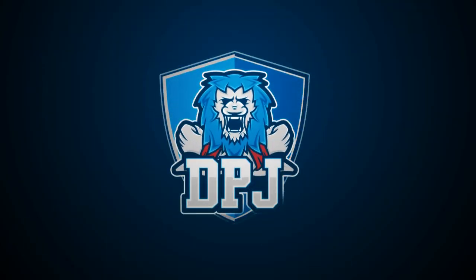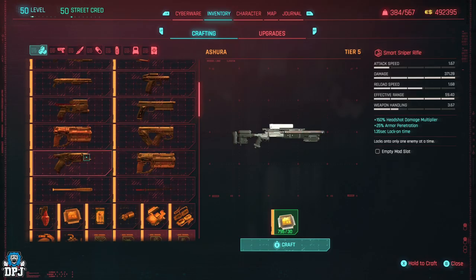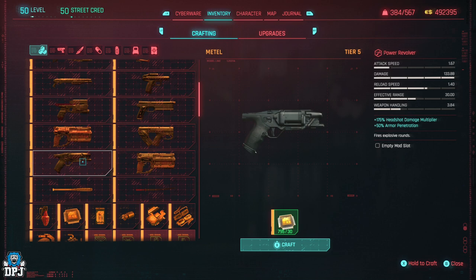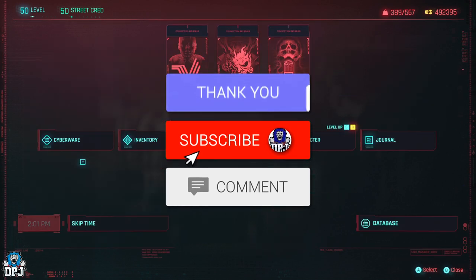I'm back with another Cyberpunk 2077 video and today I'm going to showcase how you can get a brand new legendary weapon — a power revolver called the Metal. It's a crafting spec. I've seen nobody else mention this. Today I showcase exactly how you get this thing and where you find it. My name is DPJ and if you enjoy the video, leaving a like really helps out.